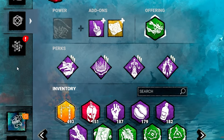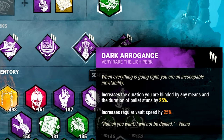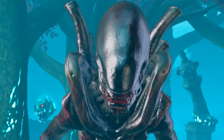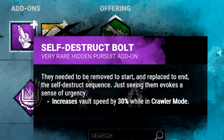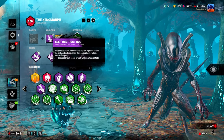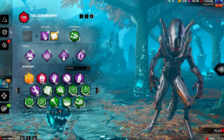We are going to be running the exact same build as the last video: Superior Anatomy, Bamboozle, Dark Arrogance, and Fire Up. However, we have an additional Self-Destruct Bolt add-on which increases our Vault Speed by yet another 30% while in Crawler mode.